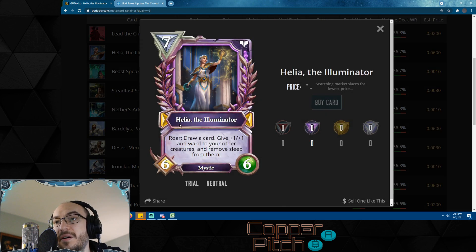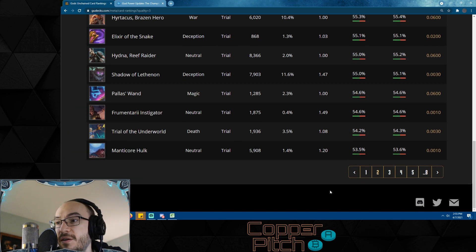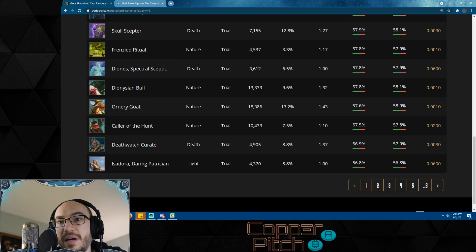Helia is the other card that wakes all your creatures up — it gives ward to all your other creatures, draws you a card, and gives +1/+1 to all your other creatures as well. This is going to be a huge card in the future; it's already a huge card right now. This is definitely one to pick up once trading goes live.